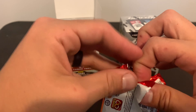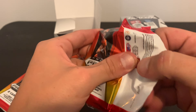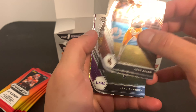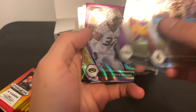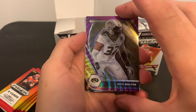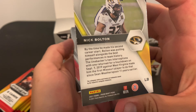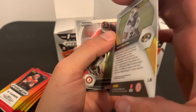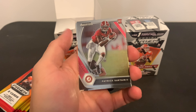Can you still exchange for like the silvers and the red waves and stuff from previous boxes? Hopefully we get some good stuff. Josh Allen. Jarvis Landry. Nick Bolton — I think that's that purple wave prism. Yeah, that's what it looks like. Rookie card. Not numbered but still a nice card. Still looks nice.